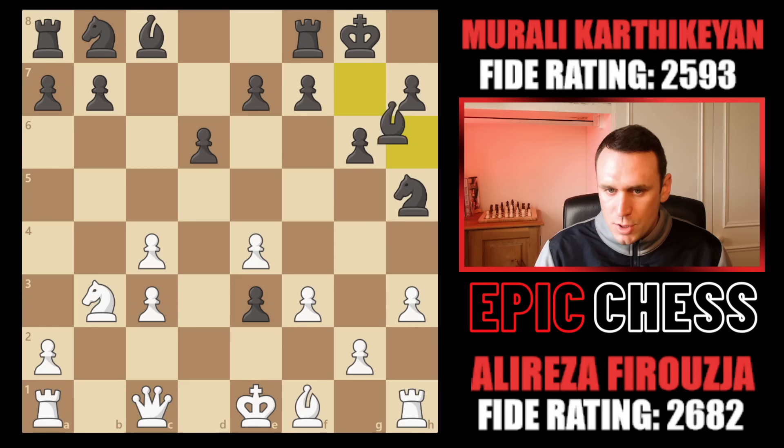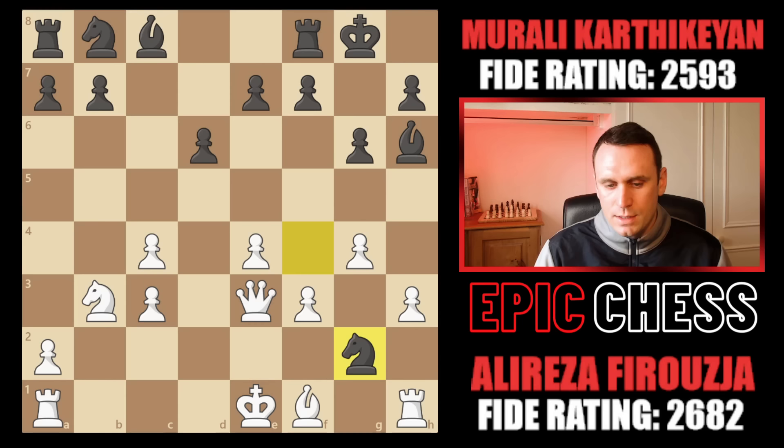So bishop h6 defends it. Pawn g4 from Alireza — he's desperate to kick these minor pieces away. That one drops into f4, and now you can't win the pawn. Very simple tactic otherwise: knight g2 check, unleashing the bishop, black is winning in that position. So king d1 was played, coming away from the checks.